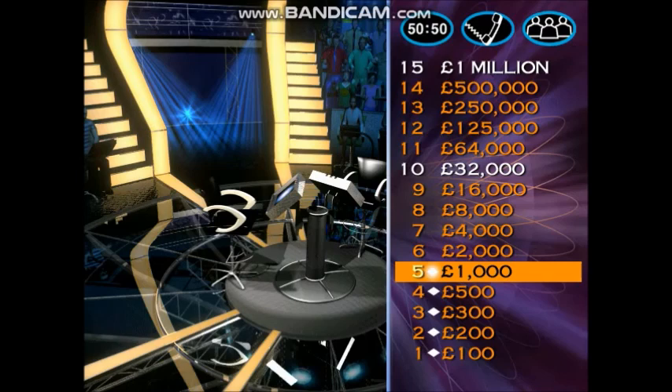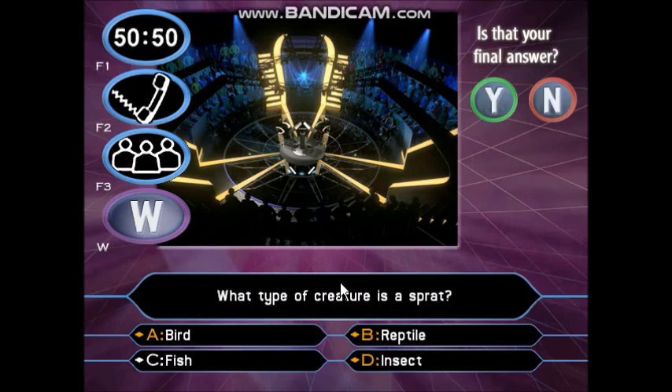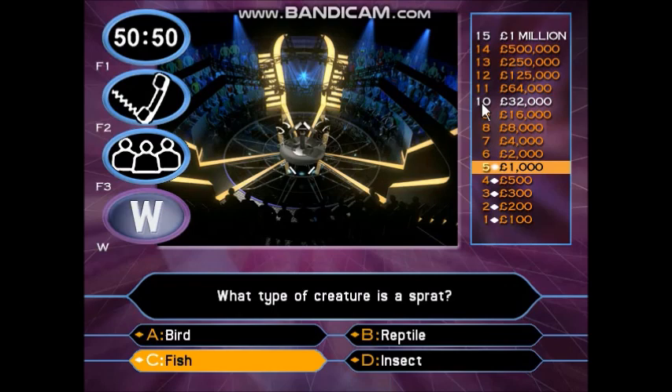Congratulations — you're now guaranteed £1,000 no matter what happens. Question six is for £2,000. What type of creature is a sprat? Bird. Reptile. Fish. Insect. You've still got all three lifelines. So you think the right answer is C. Are you sure? You had £1,000 guaranteed. You've now got £2,000.